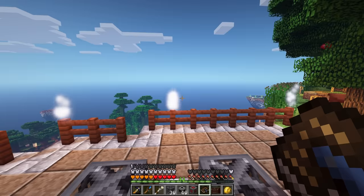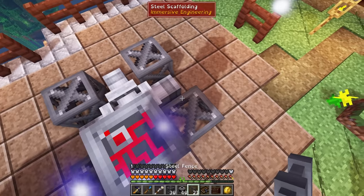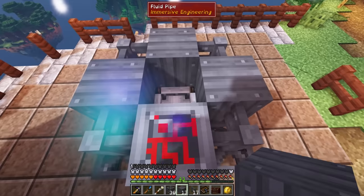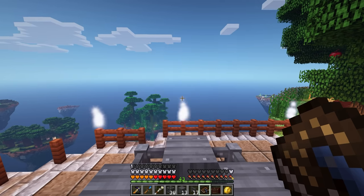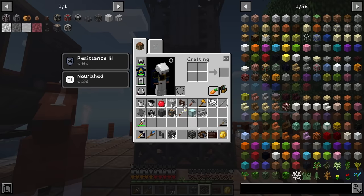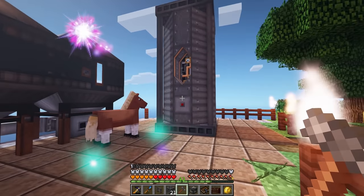And then also the redstone engineering block. This is where we're actually going to be using some steel fence — I needed 20 of these. And then the sheet metal, just like that. It looks like the center was hollow. It gets a heavy engineering block — so yeah, this does require a few heavy engineering blocks. I'm just going to go ahead and keep building up until we get this done. This is officially built — didn't really take too much to build it. Let's go ahead and activate it. Look at that — that is pretty cool looking.